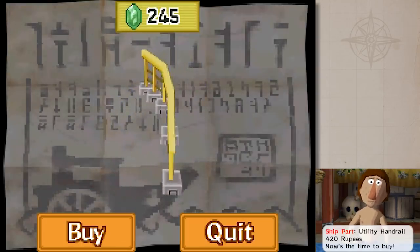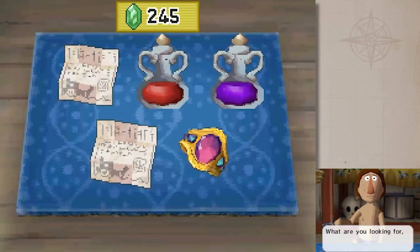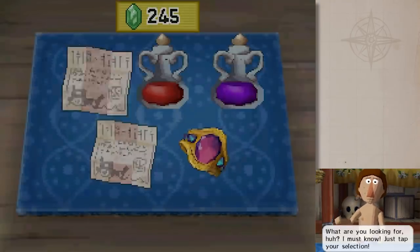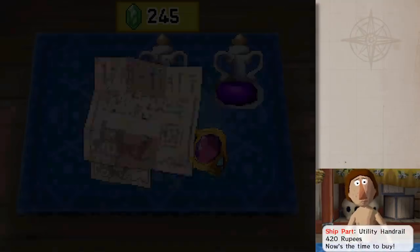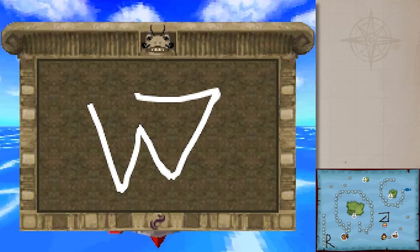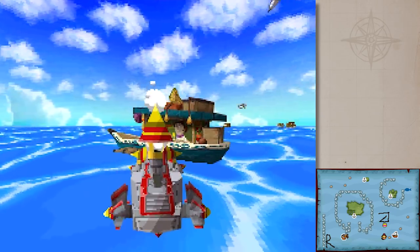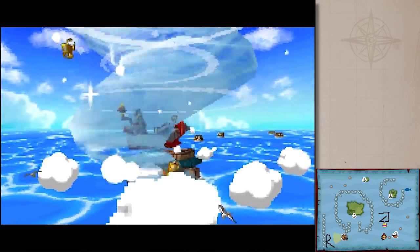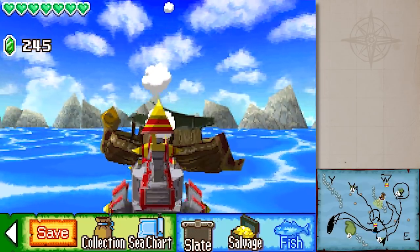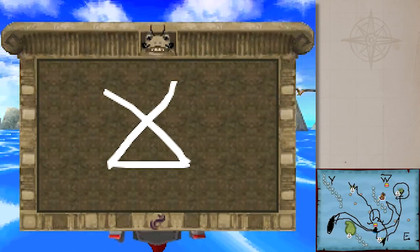Brighter note — utility handrail, 420 rupees. What about a spike handrail? I don't need that one definitely, but what about the utility one? I just checked, and I have every single handrail that is not the golden handrail after all this. Well, that went a lot faster than I expected, so I'm figuring I'll use my newfound knowledge of how to write W's, and I'll go check on a few things, including the Ho-Ho tribe before we wrap things up. Pearl necklace. It's always the pearl necklace. Why is it always the pearl necklace?